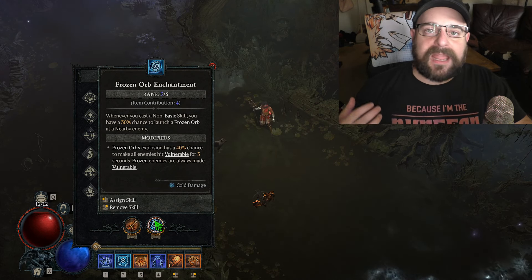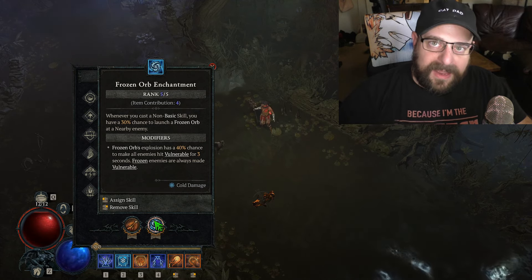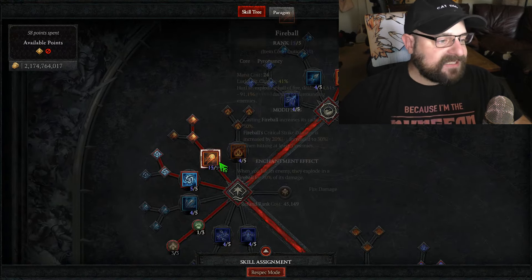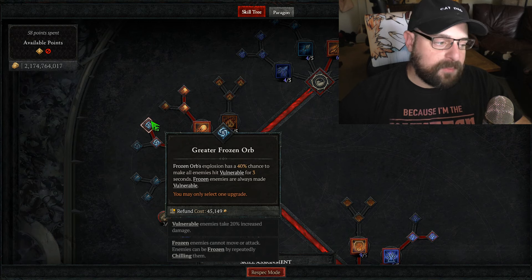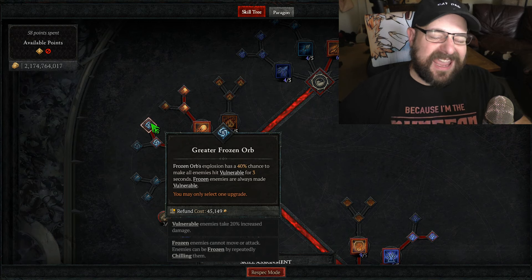We pick up Hoarfrost for extra boss stagger damage. Frozen Orb is a good way to maximize damage and enables vulnerability, so we have two ways of dealing vulnerable: from Frozen Orb and from Lightning Spear. For skills: tune Firebolt, max Fireball, take Destructive Fireball for extra critical strike damage. We grab Greater Frozen Orb for the vulnerability — that's how you're enacting vulnerable most of the time since Lightning Spear has such a long cooldown.